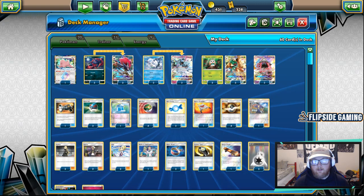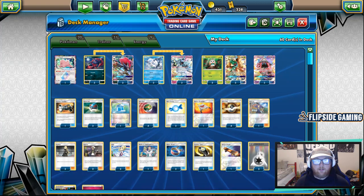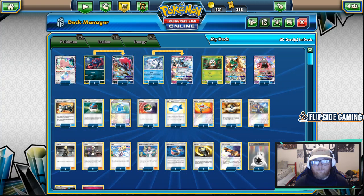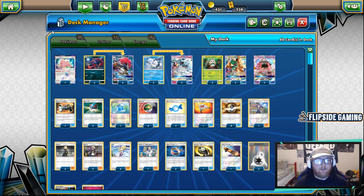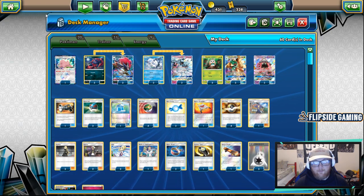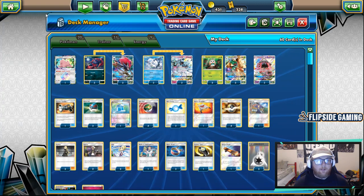This deck originally got hyped by Rukan Shao's article over on Pokebeach. My list is fairly different than his — probably about 50 out of 60 cards similar, but archetypes usually have a fair amount of cards in common. I made some pretty big changes to the engine of this deck and how you get your Pokemon out.